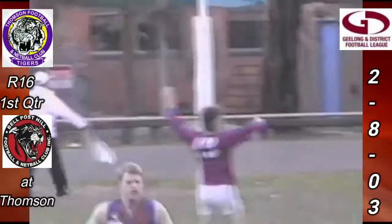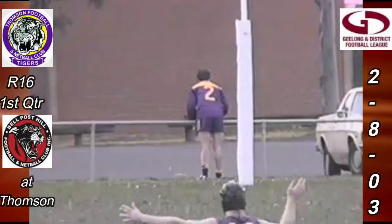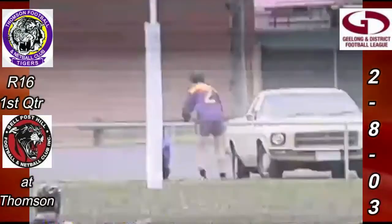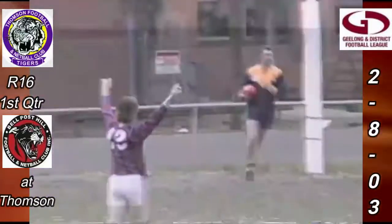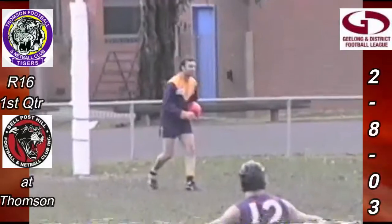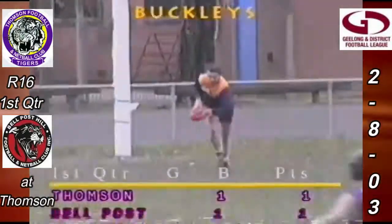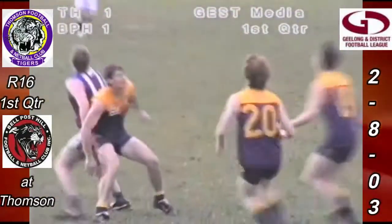Well one thing for sure, there is definitely a wind assisting going to the Thompson end — they find it quite difficult to kick into that breeze. The secret is you have to run with it. Sabali Armstrong will do the kicking in and should put it in the middle of the ground if he gets onto it — he's possibly the biggest kick in the league when he gets hold of it. He's called to play on now, goes towards Dean Oakley at half back, and it's a fantastic kick for distance, good height too.